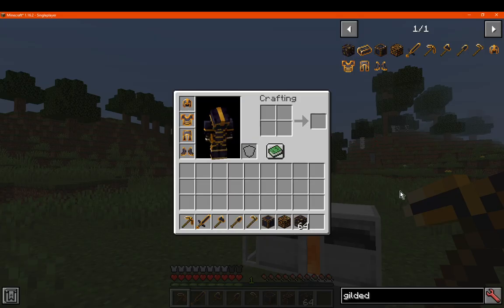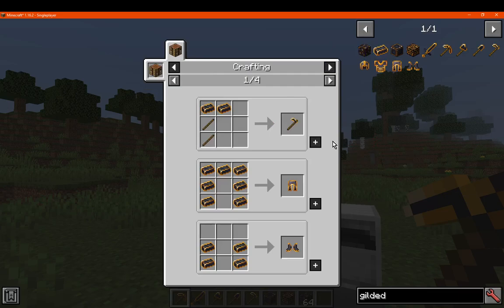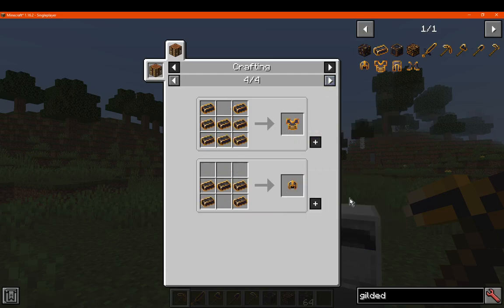Once you get access to gilded blackstone, you can smelt it into an ingot. From there you can use it for tools, armour, as well as bricks — either combined with polished blackstone or just as a gilded ingot block.